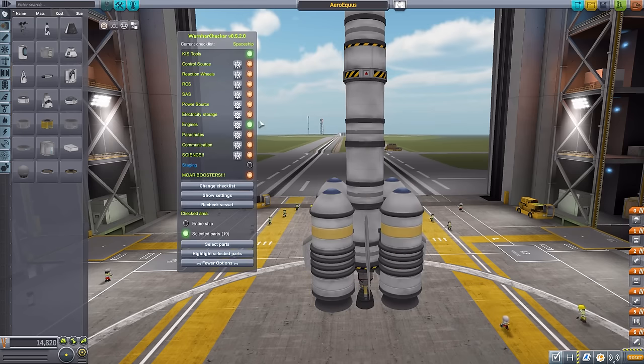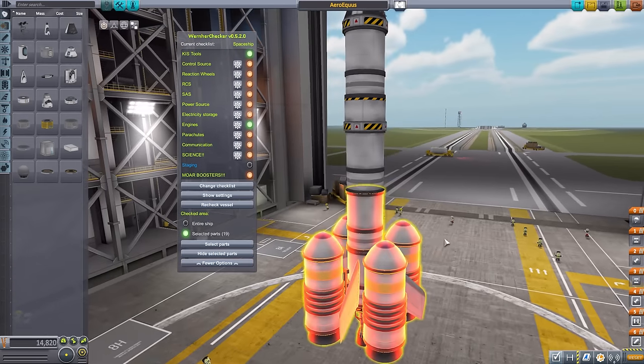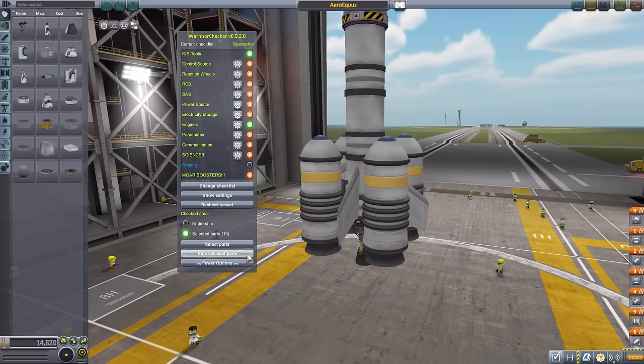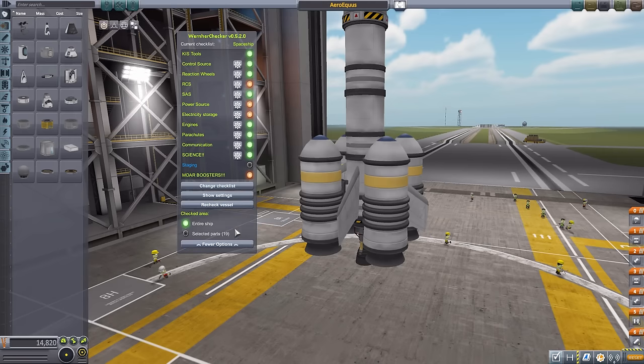We hit 'Selected Parts,' then actually select the parts in question. It tells you to hold left mouse button and highlight the parts you want to check. It shows how many parts are selected — 19 — you hit Done, and now it's only checking those 19 parts. You can also highlight the selected area to remind yourself which parts are selected, which is very convenient when switching back and forth between different checklists. You can show or hide the highlights with that button, and always switch back to the entire ship to recheck everything.